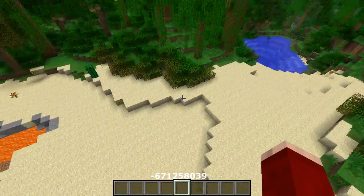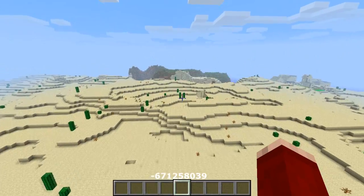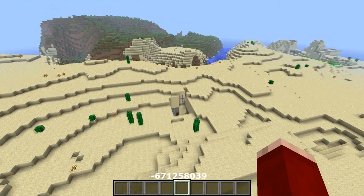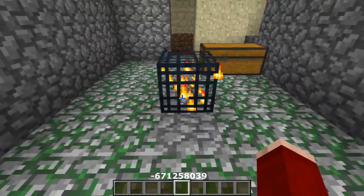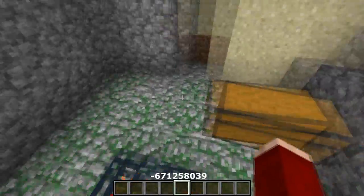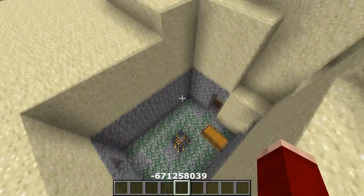When you spawn in this area, all you have to do is pass this lava and keep going straight. You're going to end up at a mob spawner — a skeleton mob spawner. It's an open mob spawner, so you can easily see it. Make sure you clear all the sand, and when you do, you'll find a double chest.